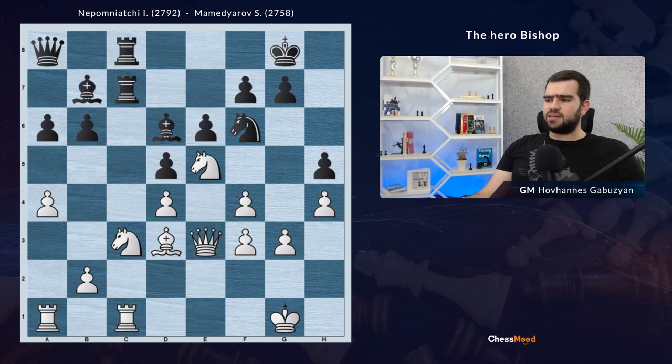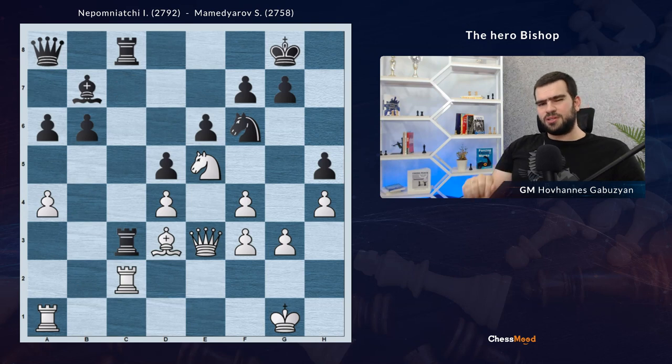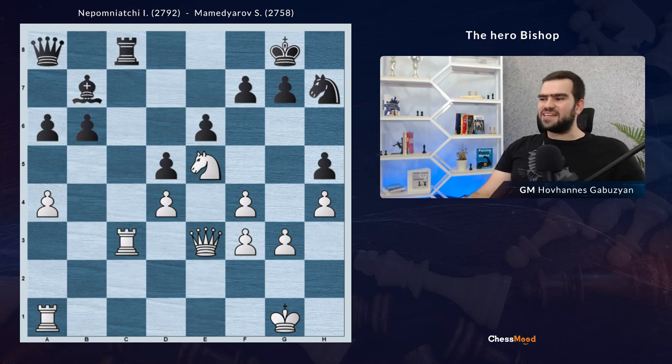Black continued bishop to b4, pressuring on c3. However, it's not a hanging pawn, because after rook c2, black cannot win the material. After bishop takes, pawn takes, rook takes — white has a strong option. Pause the video and use your tactical skills. Can you see a long move of the bishop? We can play bishop h7 immediately. King takes, and knight takes — rook takes c3 doesn't matter, since white is staying with an extra exchange.